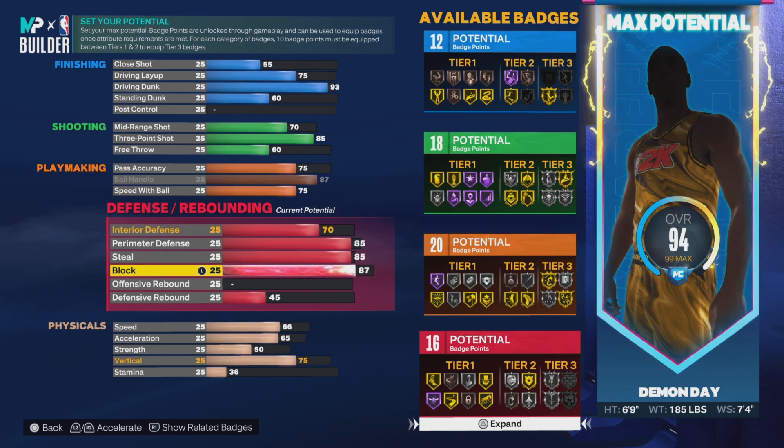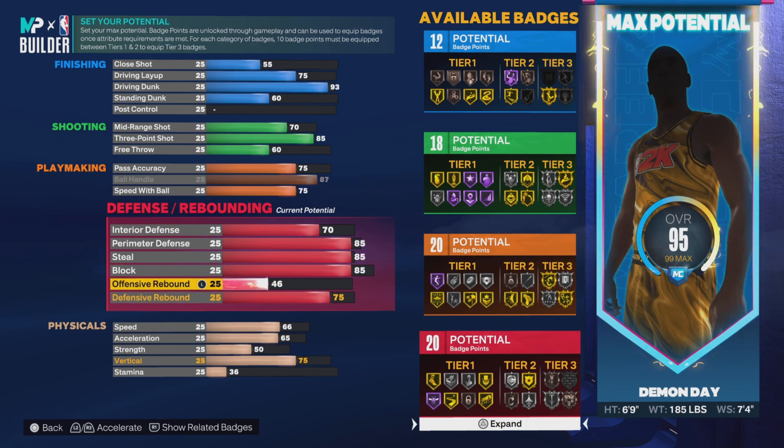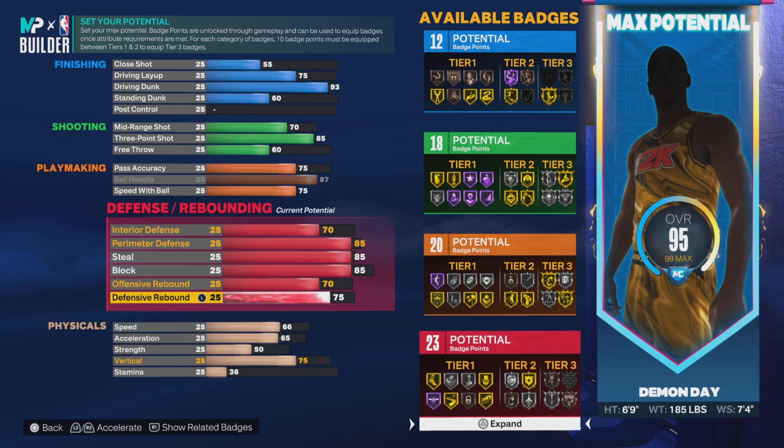I went 85 block, but you can go 87 block. I went 85 just to keep the build balanced, but 87 could be good if you want to tweak it. Then I went 75 rebound just so you can rebound a little bit — you're 6'9", you might be down there and end up snagging a couple boards. And I went 70 offensive rebound.